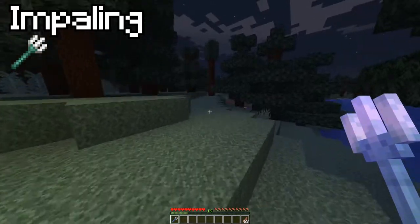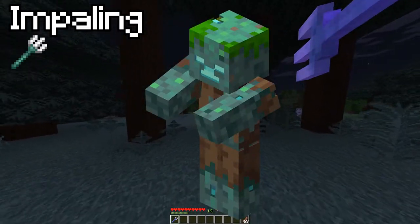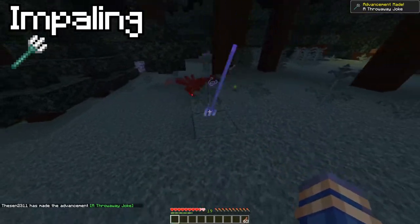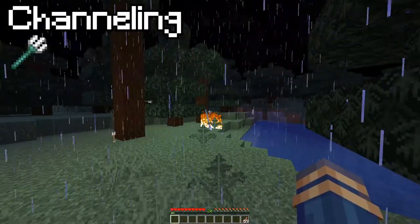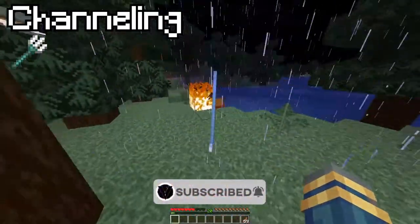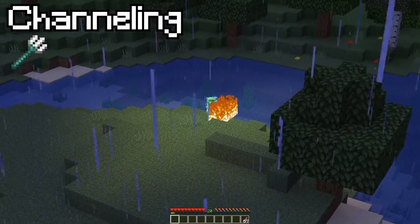Impaling means the trident deals more damage to mobs which don't spawn in oceans — so fish, guardians, drowned, and dolphins take normal damage, but something like a spider will take more damage. Channeling — subscribe to the channel while we're at it. Channeling lets you become Thor: in a thunderstorm your trident will summon a lightning bolt to hit a mob. So if you throw it at a creeper, a lightning bolt will also strike that creeper and probably turn it into a charged creeper. You've created yourself another problem — congrats.